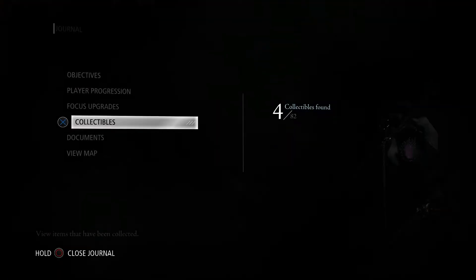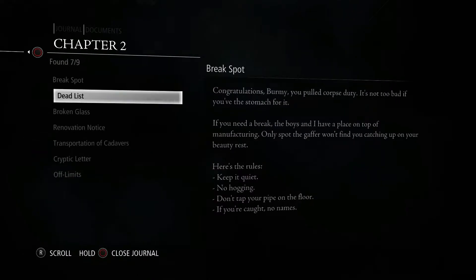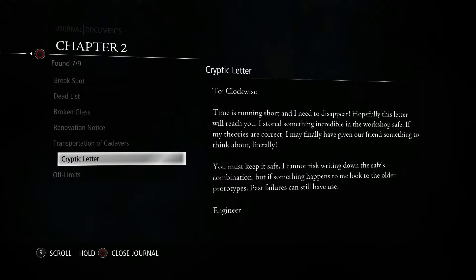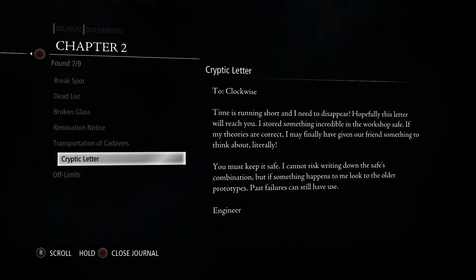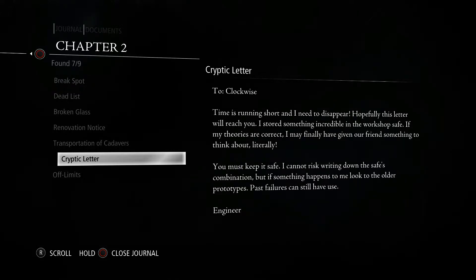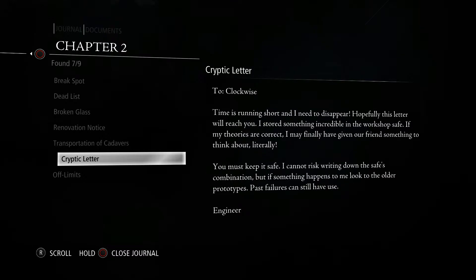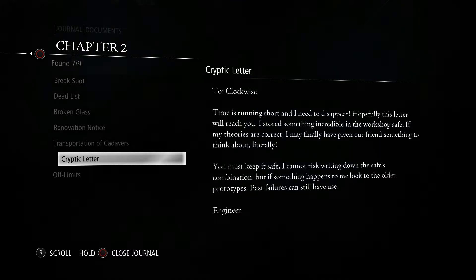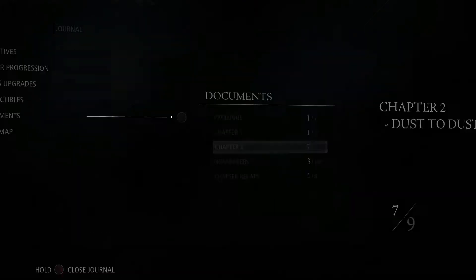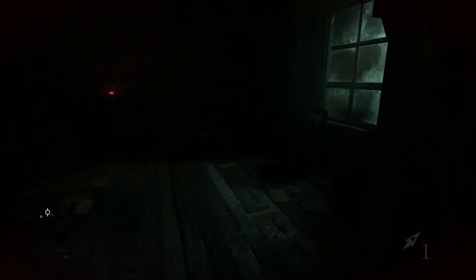You find a paper right there and if you just read it, you get some information about the protocol. It says: 'I cannot risk writing down the safe combination, but if something has happened to me, look to the other prototypes.' So actually there are two prototypes in the room.